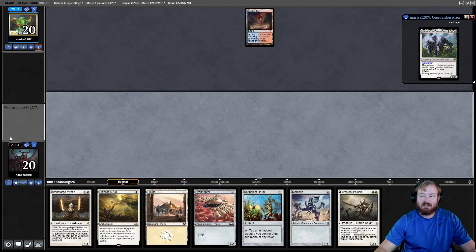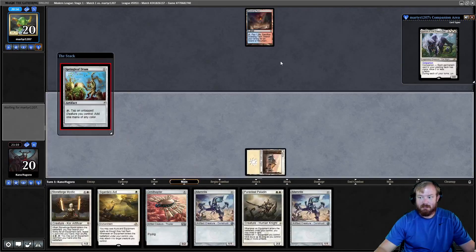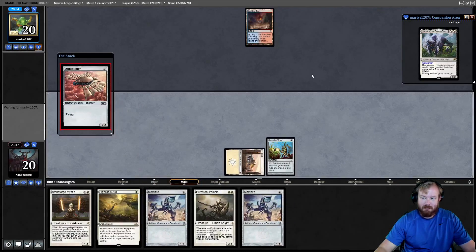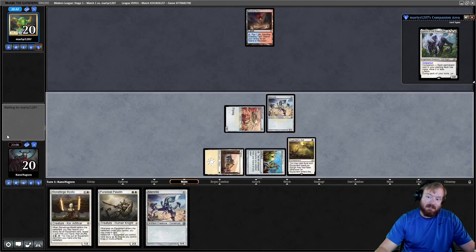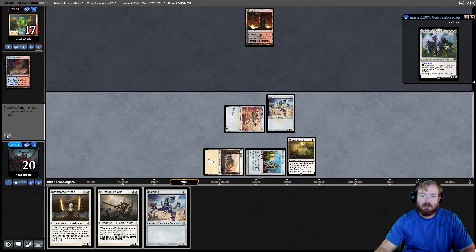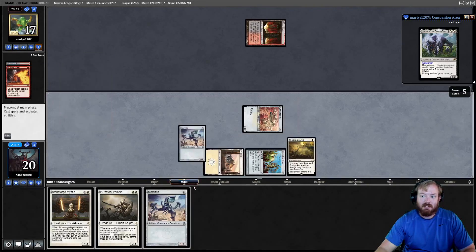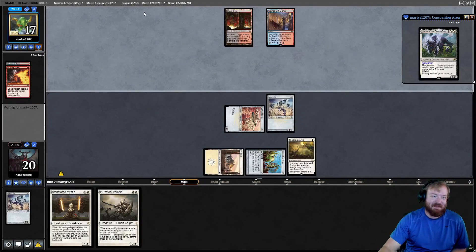Opponent mulliganed to six. We draw a Memnite. Play Plains, Springleaf Drum, Ornithopter, float white, Sigarda's Aid, and a Memnite, then pass. Opponent cracks Scalding Tarn for a Bloodcrypt untapped and Unholy Heats the Memnite. We play another Memnite. I was going to pass the second main phase to bait out any instant-speed interaction.